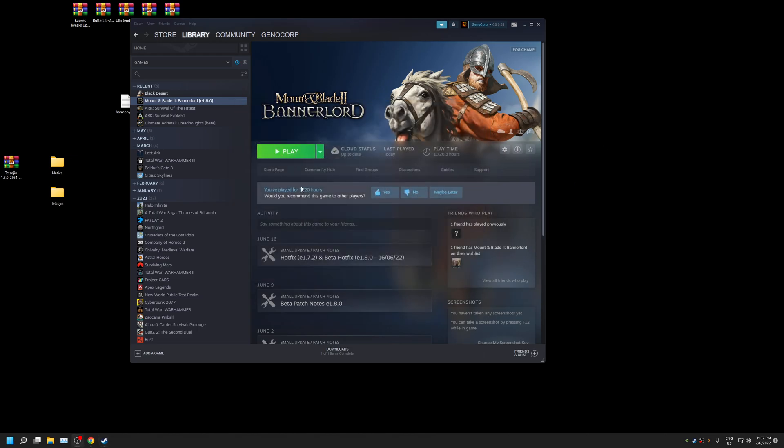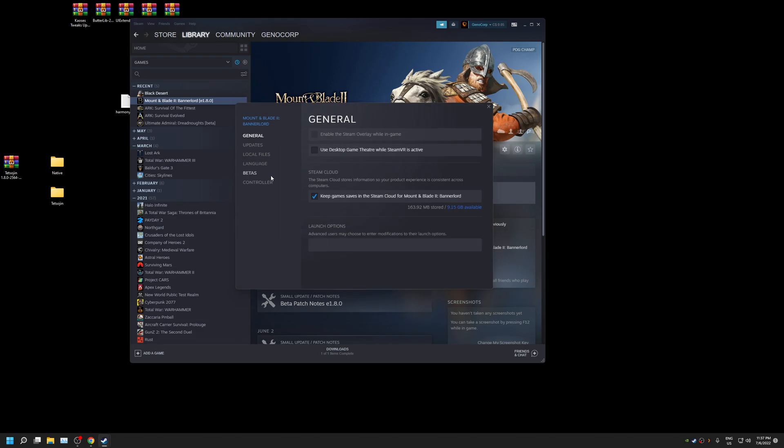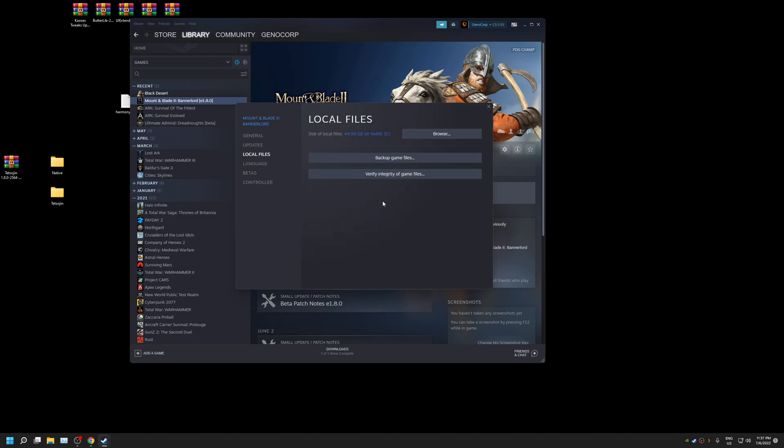It's going to install the beta. After that, go to Properties again, go to Local Files, and verify the integrity of game files.